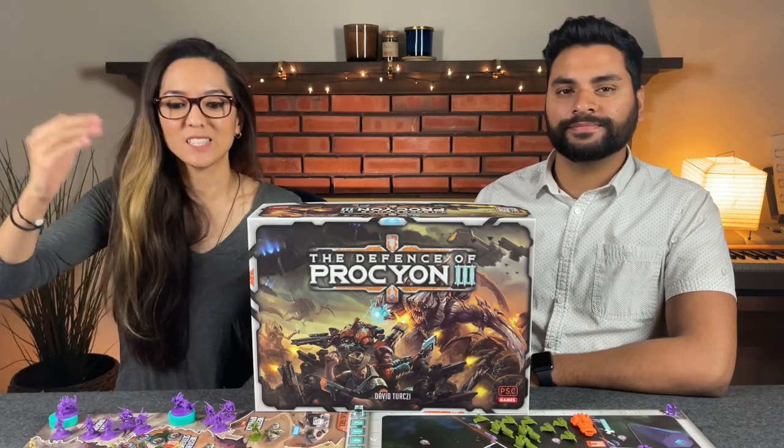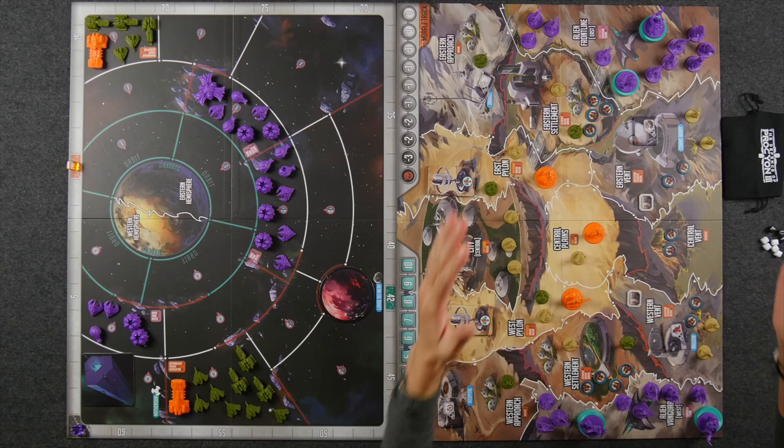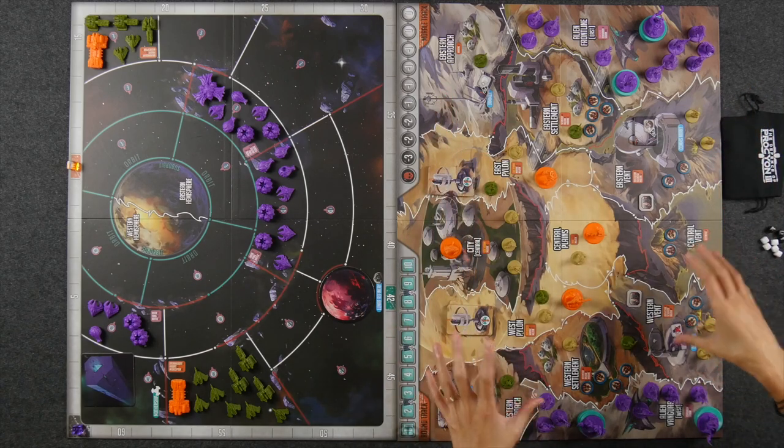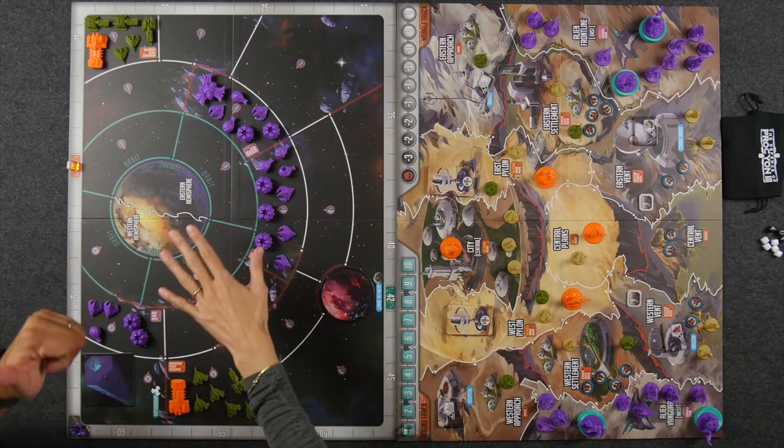Please direct your attention to the set of the table — we are all set up here for our 2v2 game of the Defense of Procyon 3. This is what it's going to look like once the entire game is set up. We technically have two different boards here. The board on the right is specifically the land battle, and the board to the left is the entire battle going on in space.